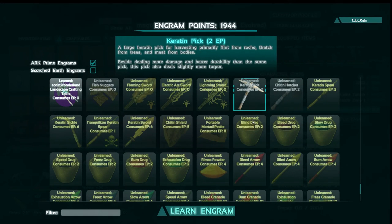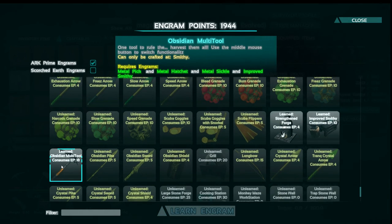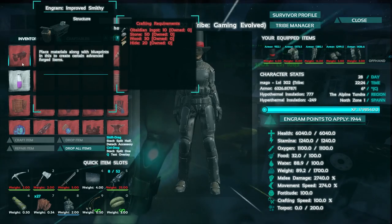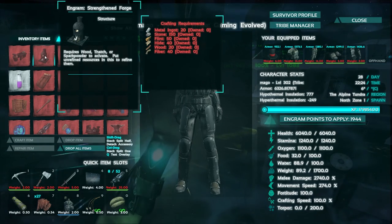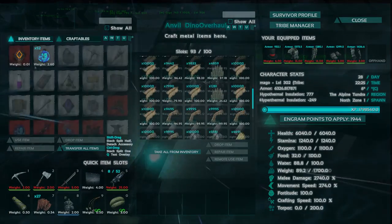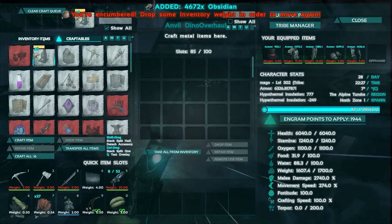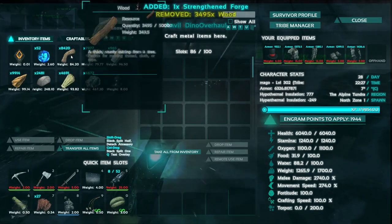So we just added this mod — Primitive Survival Equipment Plus, I believe. We added it yesterday. And there's some keratin and chitin tools, and there's also some obsidian tools, or rather an obsidian multi-tool, which I really want to check out. We can craft in a new inventory. I'm guessing we need a smithy for it, and that takes obsidian ingots. And we'll make those in this forge, I'm guessing. We'll need everything that a normal smithy does. I barely have any raw metal — I need to farm some if that's the case.